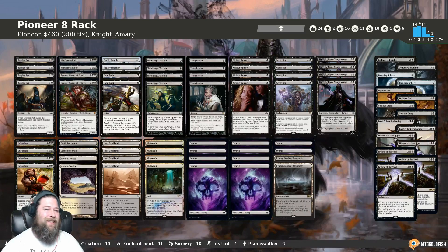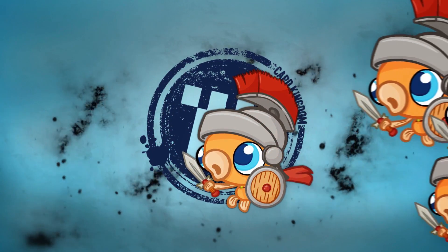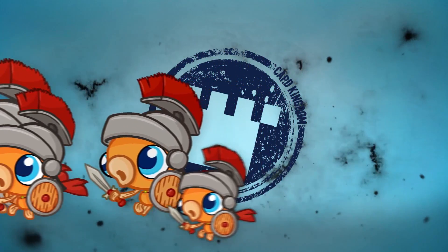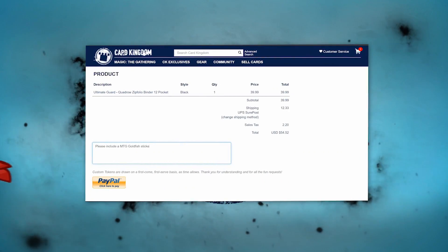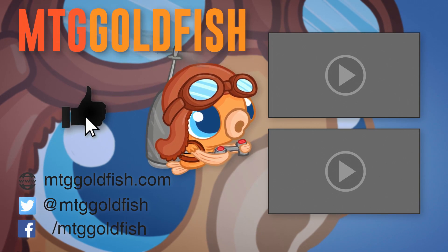And that is Pioneer 8-Rack — that's been our Instant Deck Tech for today. Thank you so much for watching, I hope you all enjoyed it. If you enjoyed today's deck, make sure to purchase it from our sponsor Card Kingdom. For a limited time you can get a Scoop Soldier sticker for free if you mention 'Scoop Soldier' in your order notes during checkout.